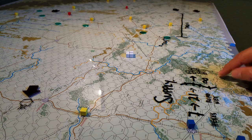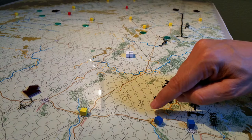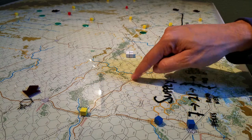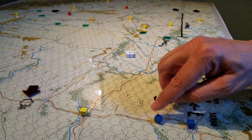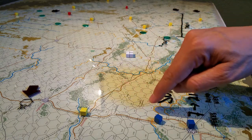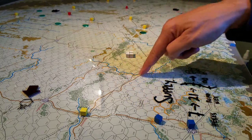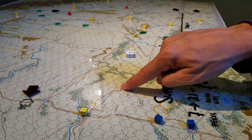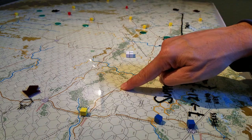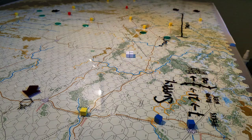Once we reach a major road, we then have 21 hexes that we can count back to a rail network, and that rail network can track an unlimited distance back to a supply source. So if we have a unit here, it counts seven hexes back to the road, and then 21 hexes to a converted rail line, and then we go back to the supply source.